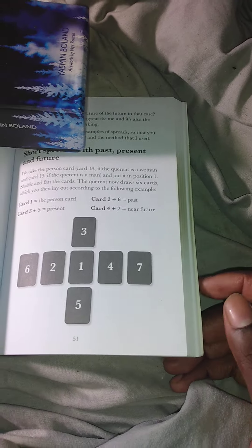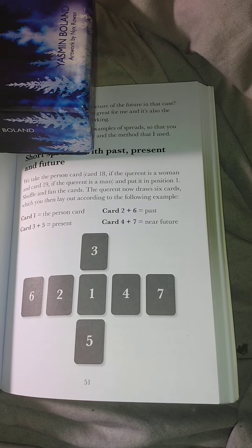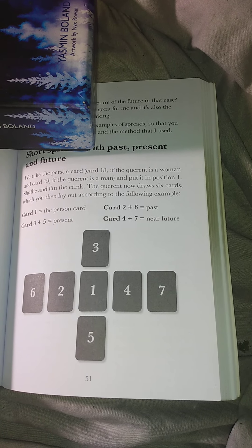As you see, this is the short spread of the past, present, and future thread. We take the present card, which happens to be card 18 if the current is a woman, and card 19 if the current is a man, and put it in position 1.